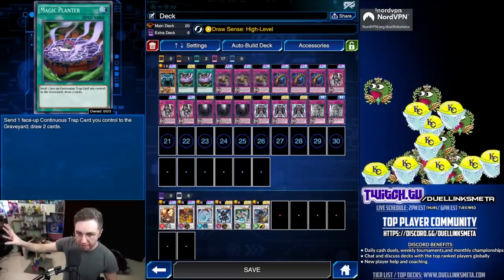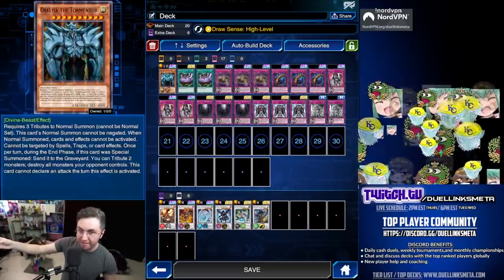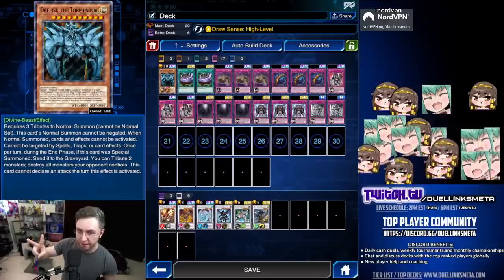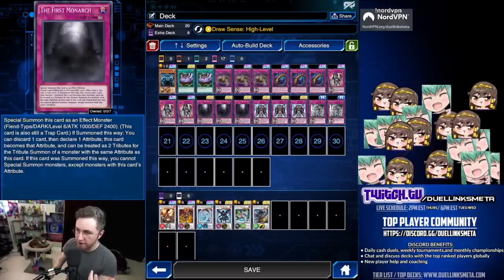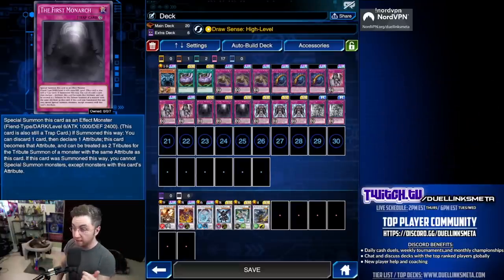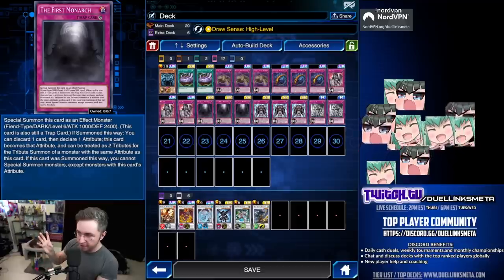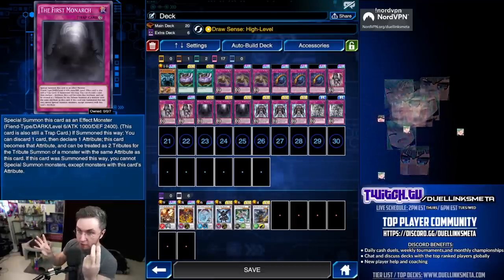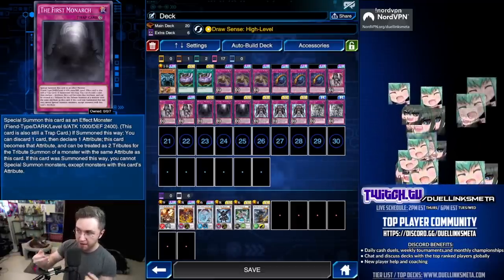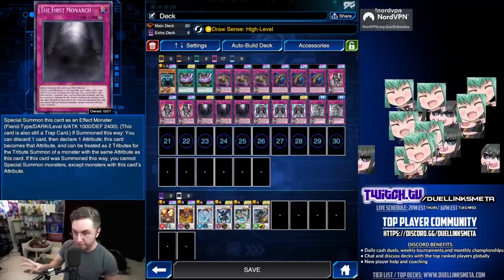To get around the three-tribute restriction, Obelisk can tribute two monsters through the First Monarch. When flipped up, the First Monarch summons onto the field; you discard a card and make it Divine. If it's the same type as Obelisk, it counts as two tributes. So the First Monarch plus another monster is a triple tribute for Obelisk — that's the main reason to use the First Monarch.